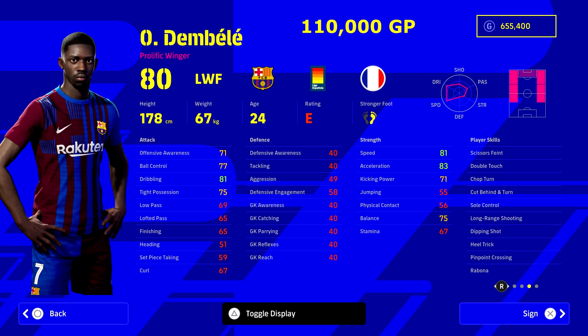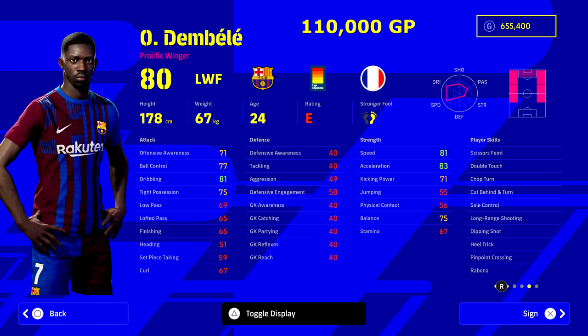We've also got Dembele — 110,000 GP, 24 years of age, so he fits with a young squad. I think he's one of the best players when playing against the AI; he's scored a lot of bangers against me with really good tricks and dribbling. This is what you're looking at: that holy trinity of speed, acceleration, and dribbling for your winger. There's no point your winger having high finishing stats or lofted pass — you just need him to be the cutting edge on the wing. And if you don't really play down the wings and prefer through the center, you don't need to spend big GP on players like this.